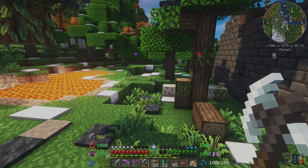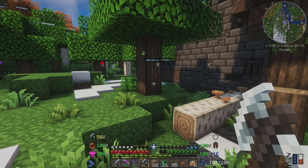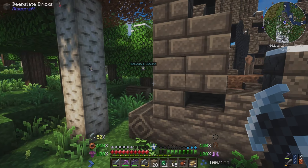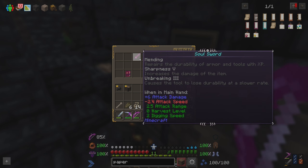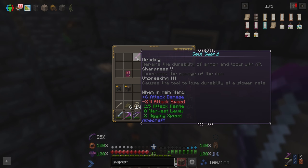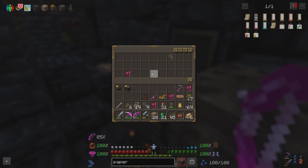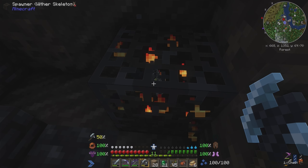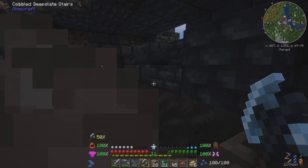While we were on safari, we came across what looked like a Nether fortress just sitting out in the middle of the woods. It had all kinds of goodies inside, but especially this new fancy soul sword. There were also wither skeleton spawners here that I made a note of to come back to later.